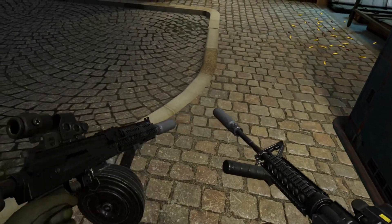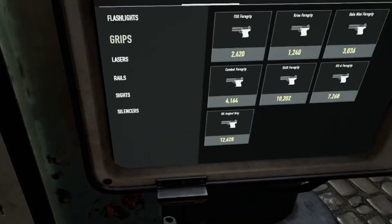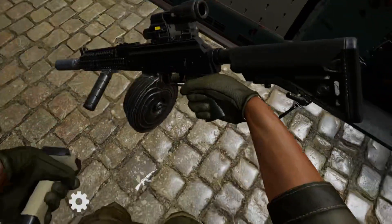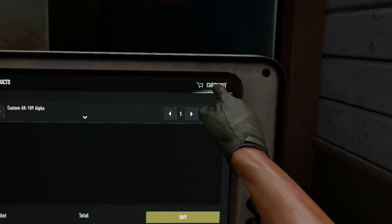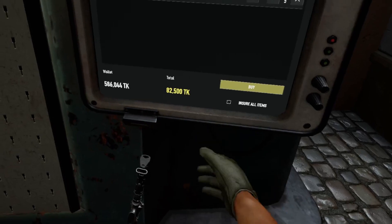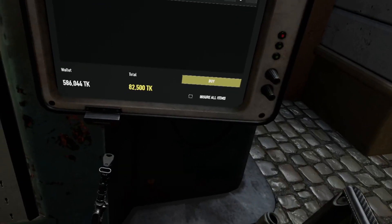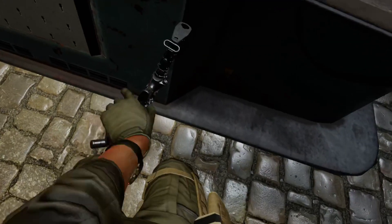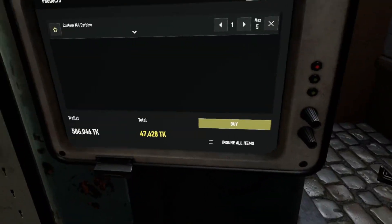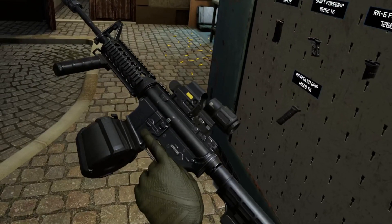The downside is the price. The AK Alpha fully kitted up — you go to buy this thing, you're paying $82,000. If you've got $82,000 laying around and you want to run around with pretty much the best weapon in the game, then who cares? The M4 fully kitted up is $47,000 — still an expensive weapon. They're both expensive weapons to be running around with.